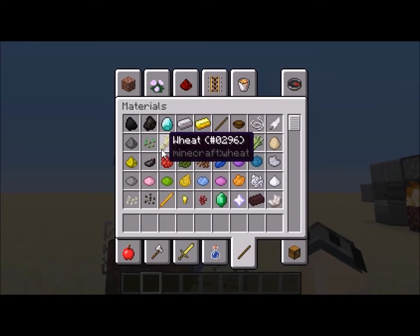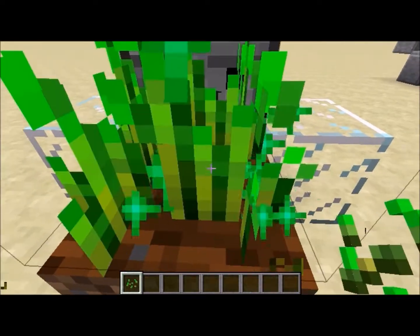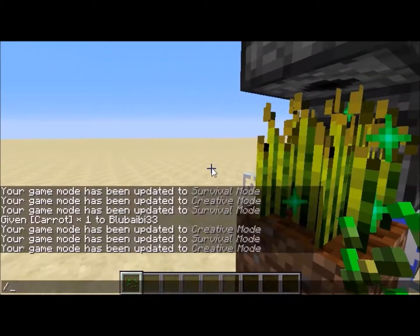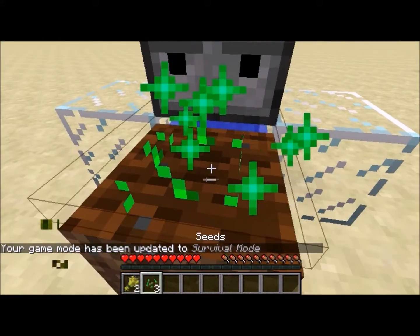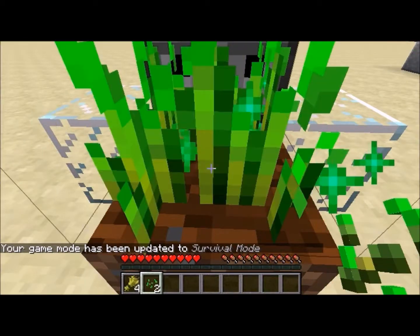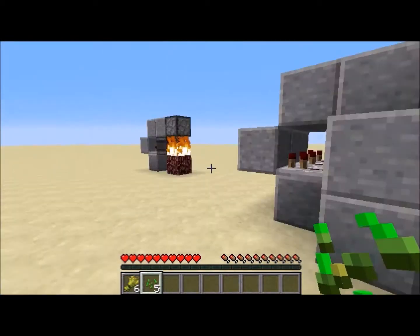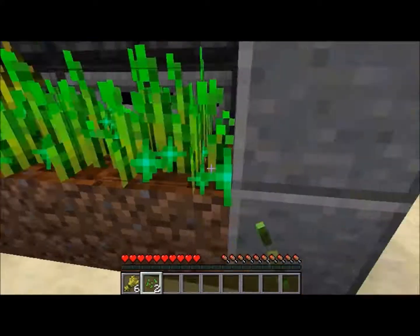And as you can see, I will demonstrate right now again. Boom, here we go — fully grown. You can just sit here and farm, and the implication of this is, if you tile this design, then you can do something like this.